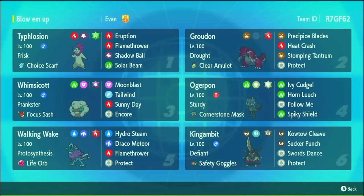The rest of this team is mostly good sun stuff. Whimsicott sets sun, sets Tailwind. Walking Wake gets a speed boost and has powerful Hydro Steam and Flamethrower in the sun. Then there's a min-speed King's Gambit with Safety Goggles — it's there to patch up Ice Rider and Trick Room matchups. And there's also a sturdy Rock Ogrepond, which has picked up a lot recently. I'm excited to get into the battle!